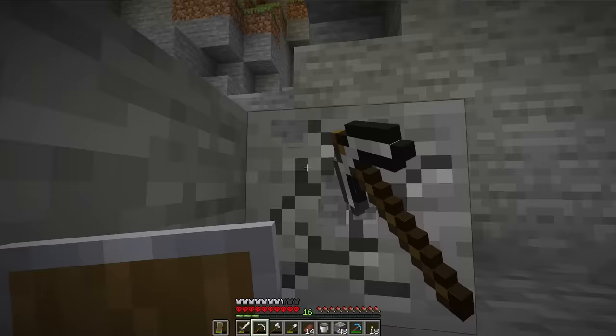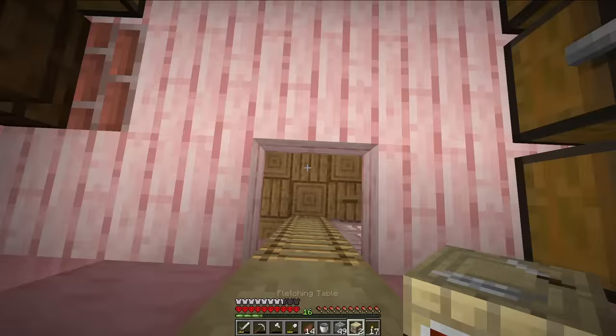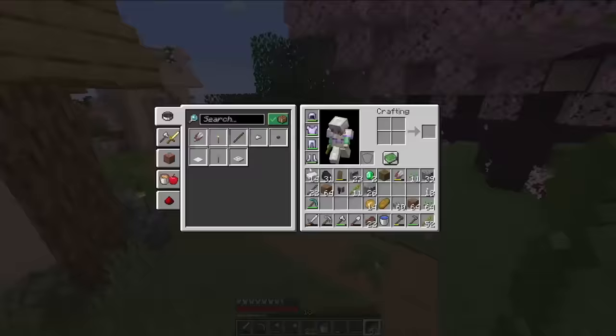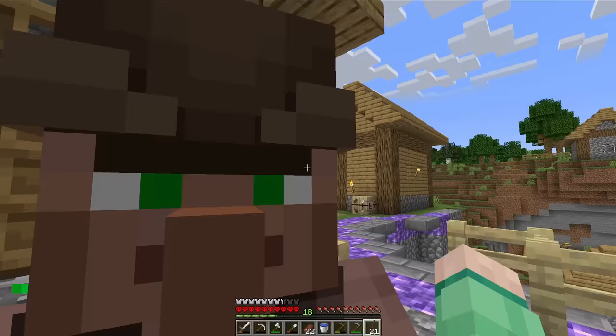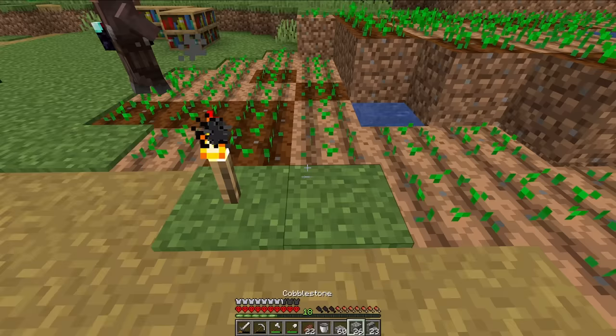The caving trip overall was pretty uneventful, so I quickly returned to the surface with a couple of things, began smelting them, and then did some little work around the village. I decided, since I'm in hardcore mode, I could play this the super careful way and literally just turn sticks into diamond armor — which you do by trading with a fletcher and then with an armorer, which I have thanks to this lovely little village.